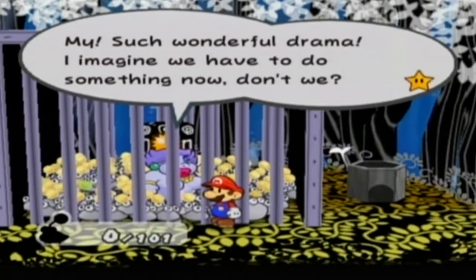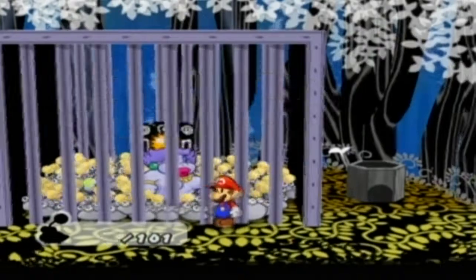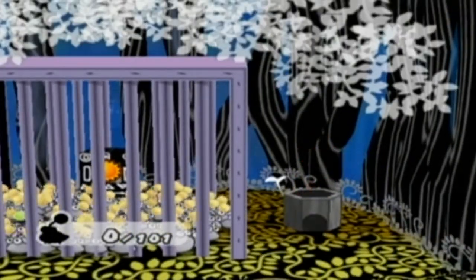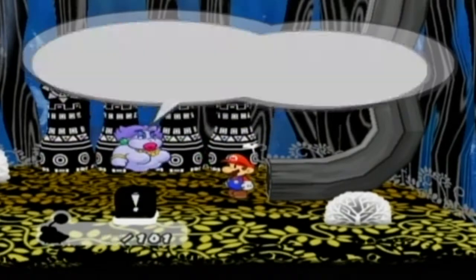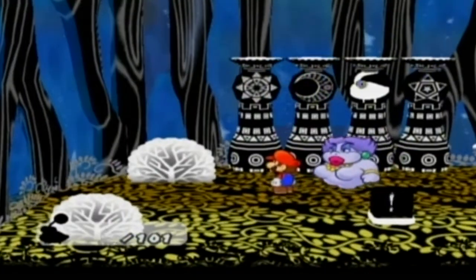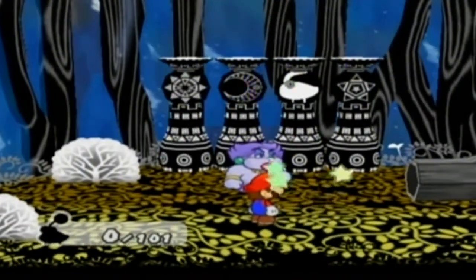Such wonderful drama. I imagine we have to do something now, don't we? Mario, think of something — I'm counting on you. Well, we could just go lower, and at least we're not part of the escort mission as of right now. Pardon the moment, don't these odd columns look somewhat familiar? Yeah — sun, moon, puny, star. Okay, this is a switch, so we gotta hit it.